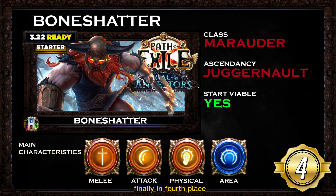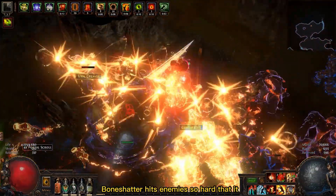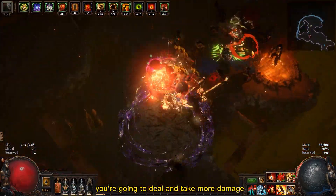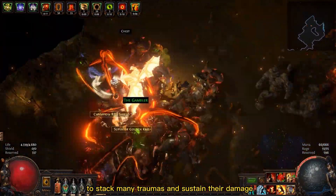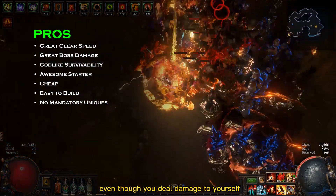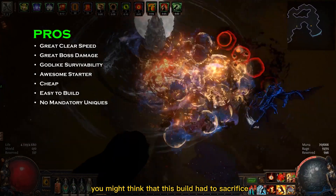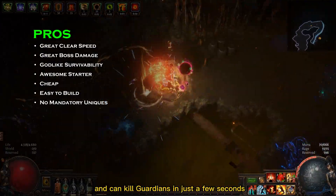Finally, on 4th place we have an ultra tanky build that can also be fast and strong: the Bone Shatter Juggernaut with the Marauder class. This build is perfect for melee enthusiasts. Bone Shatter hits enemies so hard that it hurts your own character, accumulating trauma stacks — for each trauma you deal and take more damage. That's why it's important to gather both attack speed and armor to stack many traumas and sustain their damage. Listing the pros, I would start with survivability: even though you deal damage to yourself, this build has so much armor you won't feel a thing, and it's still super fast and can kill guardians in just a few seconds.